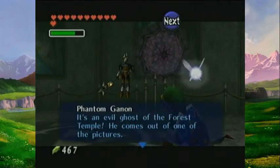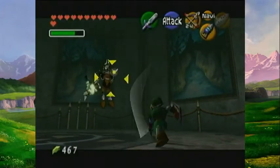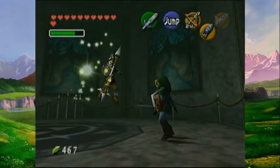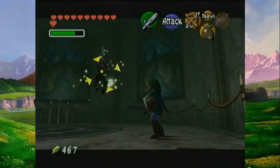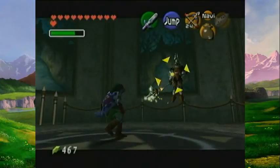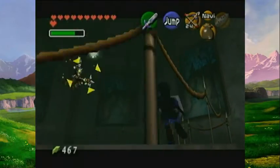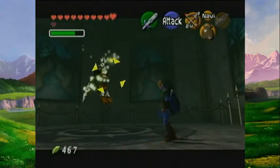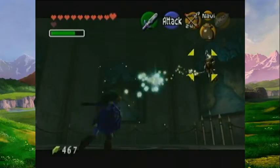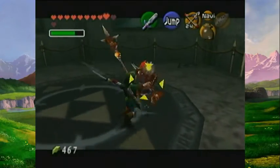Once Phantom Ganon jumps out of the wall, or at least as soon as he starts to create the warp between the wall and the real world, that's when you attack him. Now it's time to fight him for real. He's going to throw out an energy ball at us and we have to smack it back. You know what's actually really funny? You can actually use an empty bottle against him. I'm killing Phantom Ganon with an empty bottle - how cool is that? If he gets higher like that, that means you're going to have to play a good old-fashioned round of Wimbledon Tennis, like we watch every year.